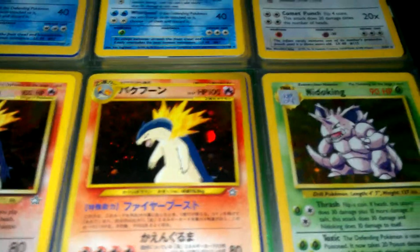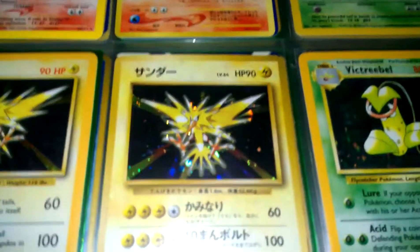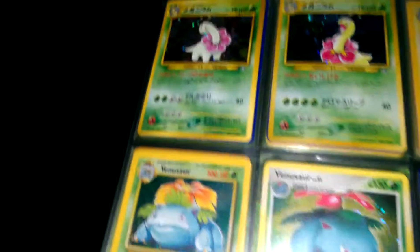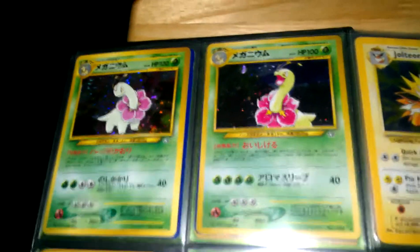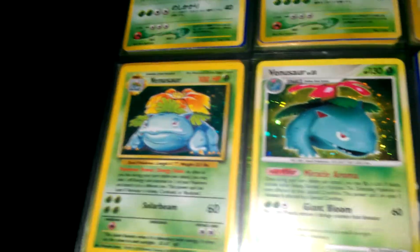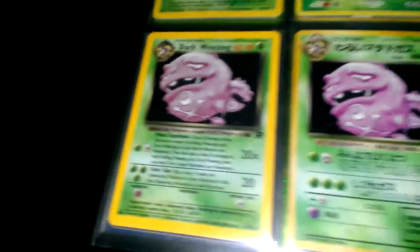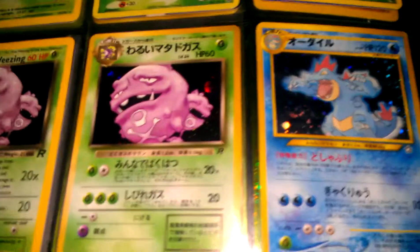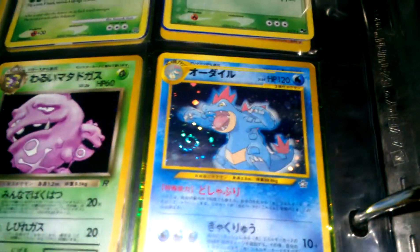Nidoking. Zapdos — a Japanese one. Victory Bell. Some dinosaur-looking thing with a flower on its neck. Jolteon. Venusaur. Venusaur. And another Venusaur. Dark Weezing — a Japanese one. I think that's Feraligatr. That looks pissed.